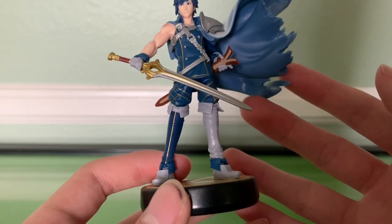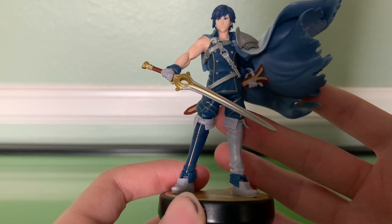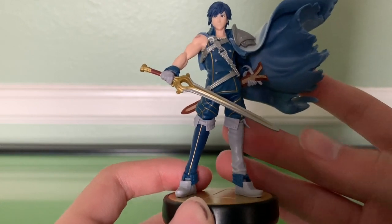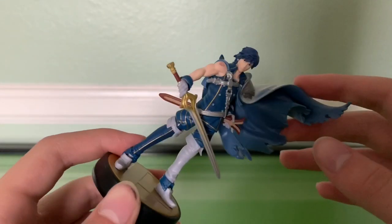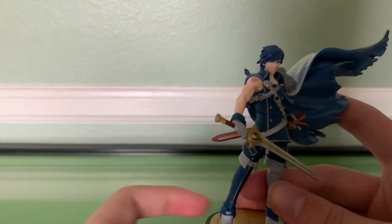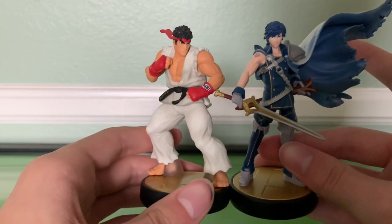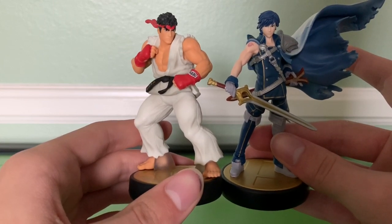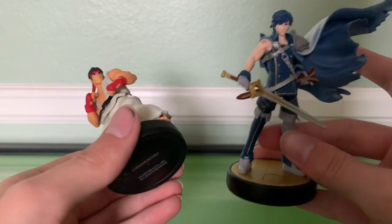The thing about Chrom is that if you're getting the amiibo, it's more or less the fact that it's Chrom rather than the details. Like, you can look at it and say to yourself, yeah, that's Chrom. You're not going to be analyzing the texture difference between the cape and the hair. Comparing him to Ryu, he's a little above average height — very close, maybe a little bit taller than Ryu, so he's about average to above average for an amiibo.